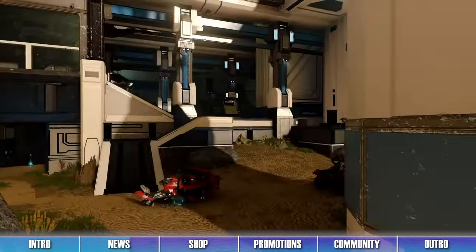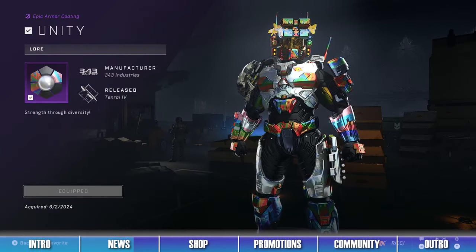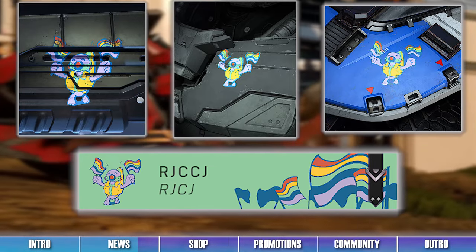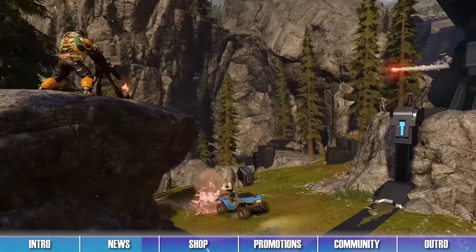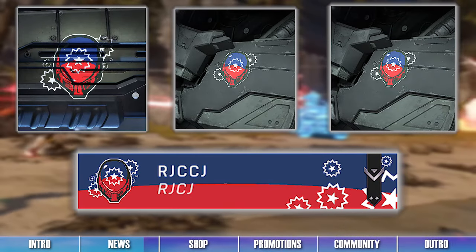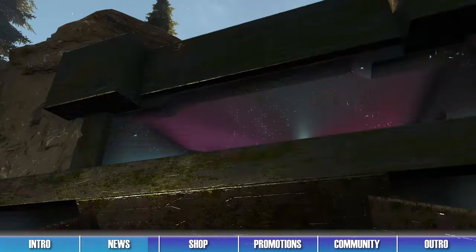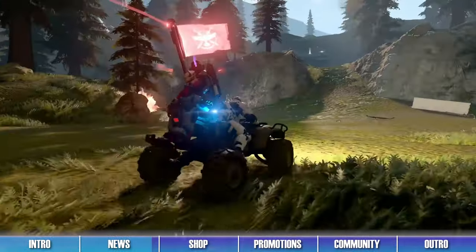Players who log into Halo Infinite from now until Sunday will unlock the Unity 24 armor coating, visor, and emblem set for Pride Month. Additionally, players who log in from now until July 18th will unlock the Juneteenth emblem set. Be sure to log into Halo Infinite now to unlock these sweet cosmetic items and to celebrate both Pride Month and Juneteenth.